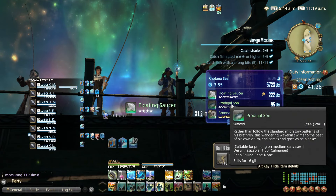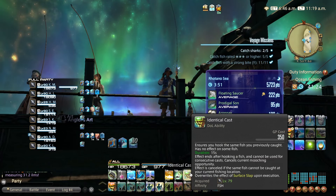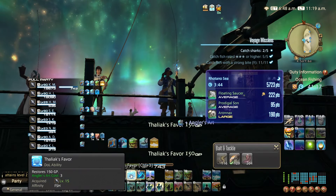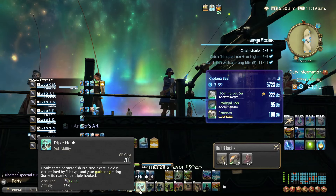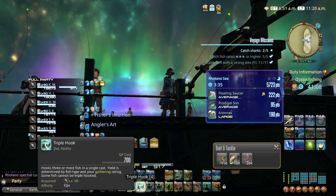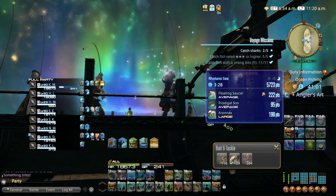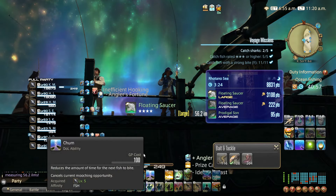Let's start over from the beginning. I just caught the saucer — now I'm going to use Identical Cast to make sure I catch it again, Prize Catch to make sure that it's a large-size fish, then I will use my stacks of Thalioch's Favor to restore my GP. Ideally you want to restore it above 700 so you can use Triple Hook. I used all my stacks because I'm going to be getting 7 after I catch the floating saucer. I got a bite — this is going to be my floating saucer. I'm going to reel it in and reel in all the points; it's such a good feeling to see your point total skyrocket.